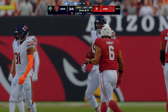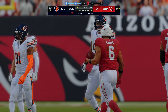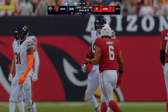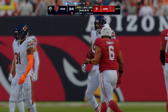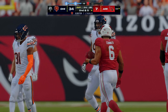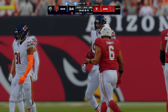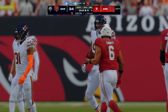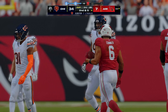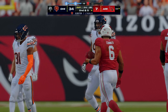Williams looks to throw — the pass is caught but ruled out of bounds, incomplete. The penalty declined, bringing up fourth down — they're going to punt for the second time. Smart football: you know you're probably going to get the ball back, so just decline it. Fair catch signaled for and taken just shy of the 30-yard line — change of possession.